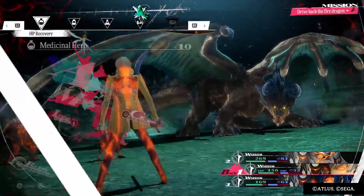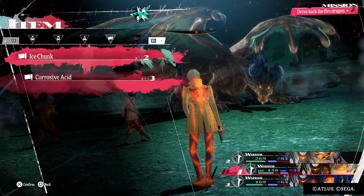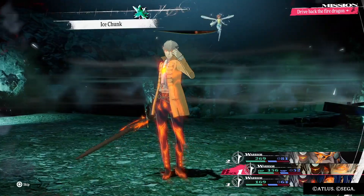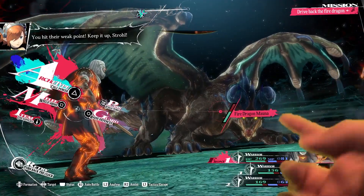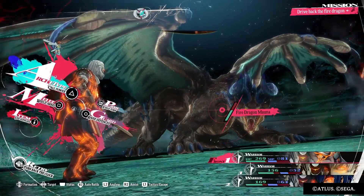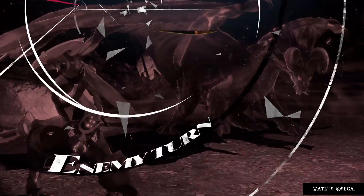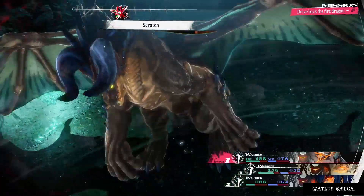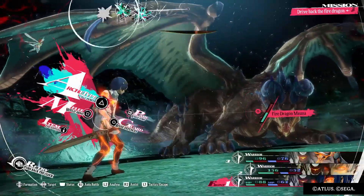Back we go again, getting that damage in — his HP really isn't coming down too much. So I'll use another ice chunk to hit that weakness. We had one turn but it gave us another turn since it only uses a half turn — so we're getting that extra damage in. Got a critical, which is insane damage.